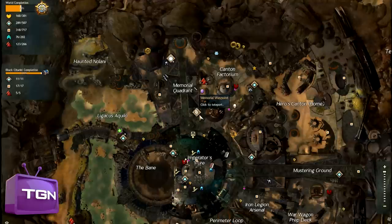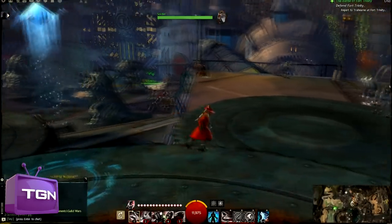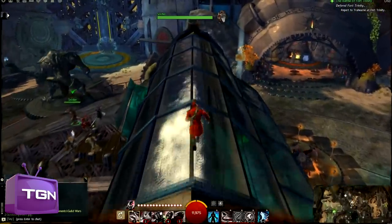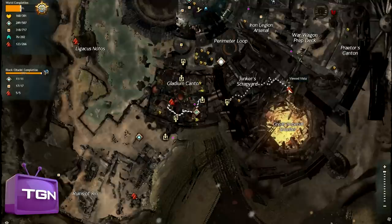For our very first Vista, we'll be starting from this waypoint here on the map. It's pretty simple to get to, like a lot of the Vistas in the Black Citadel. We'll be moving right here — you can see the Vista over there. We just have to jump over the rail onto this glass roof and our very first Vista will be out of the way.